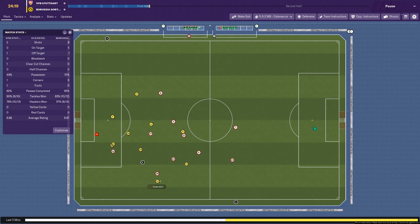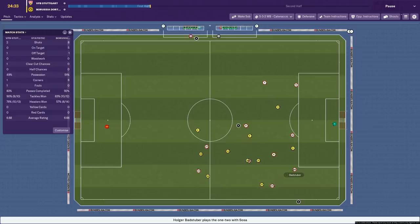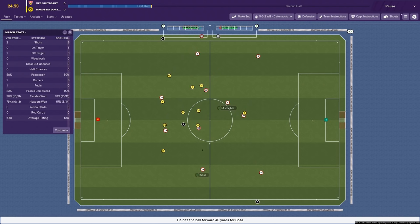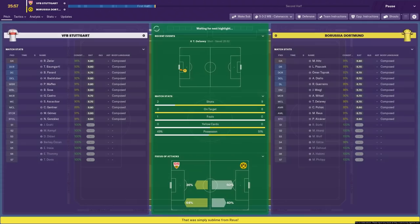I quite like this tactic, strangely. It might not be the most exciting thing in the world, but there is something enjoyable about good defending. This is an enjoyable defensive system and it's created a clear-cut chance for us as well — the only clear-cut chance of the game. They've not created anything at this point. We're passing around quite well but not really going anywhere — that's the problem. Dortmund seem to be winning quite a few corners but we're defending them well. Delaney had a shot — that was the first half-chance for Dortmund, and we've finally conceded an opportunity they could have scored from.